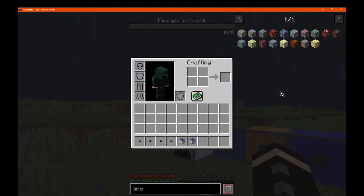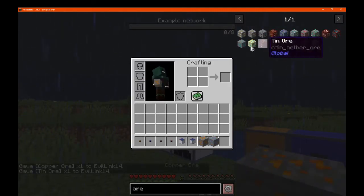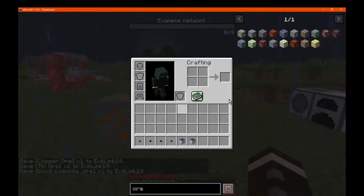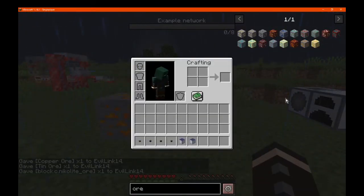You don't need to download Cotton or anything as far as I can tell. Just from the technical name and such, I have come across it before. You'll find copper as well as tin and nikolite in the world, and there are also some nether versions as well.